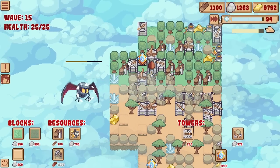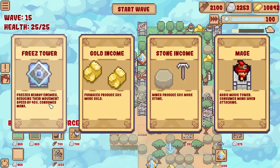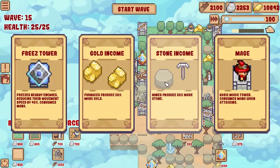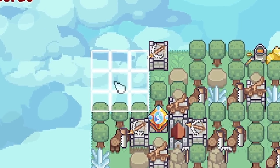Oh goodness, never in doubt. Freeze tower - freezes enemies reducing their movement, but it does consume mana which we're not producing enough of yet, so I can't really go for that. I might just increase my stone income. My gold income is already off the border. Let's shove a grass area there.